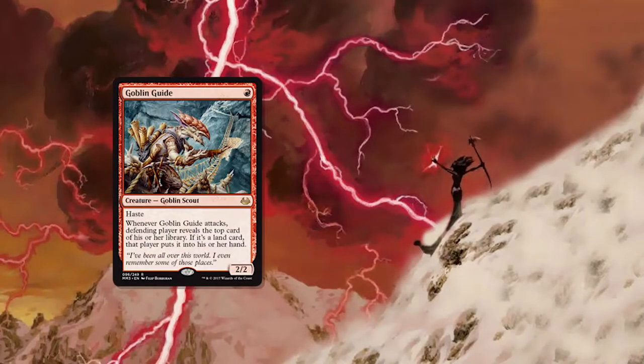That said, Surgical Extraction is not good against every deck. Against things like Red Deck Wins or White Weenie, you could surgical a Goblin Guide and remove all instances, but they still have Monastery Swiftspear or other backups. The same is true for White Weenie — you get rid of Thalia, they've got Renegade Rallier or similar. They're just trying to go wide and flood the board, so removing one card type doesn't really help.